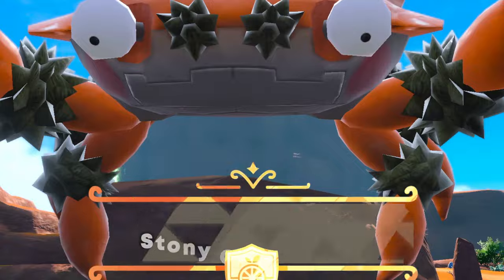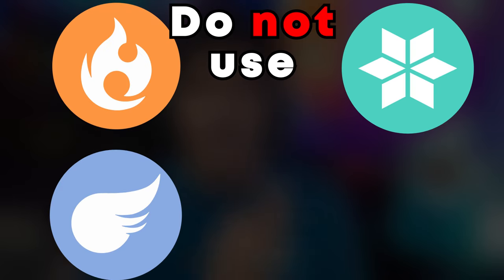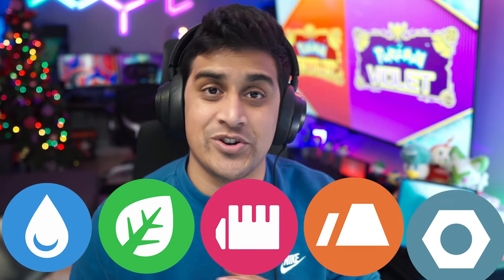Let's talk about the first one: the Stony Cliff Titan, Klawf. Klawf is a Rock type, which means Rock types are effective against Fire, Ice, Flying, and Bug. To combat Rock, you're going to need Water, Grass, Fighting, Ground, or Steel type Pokémon.